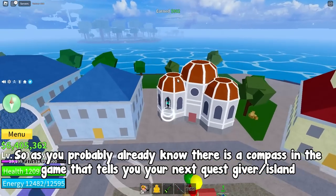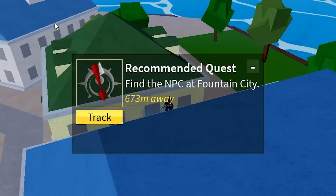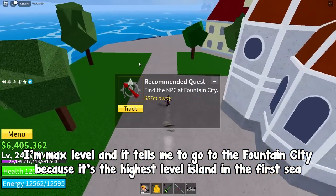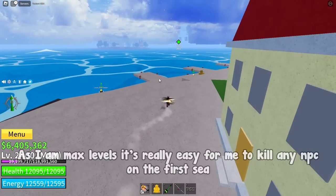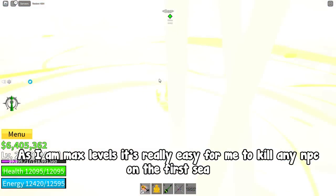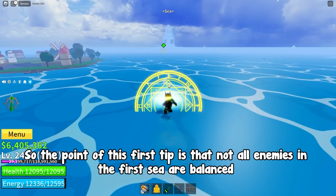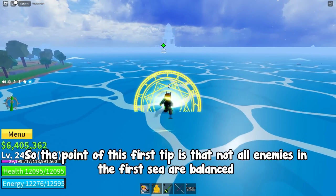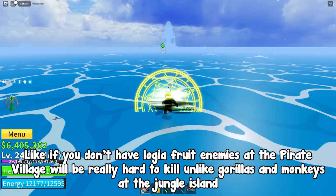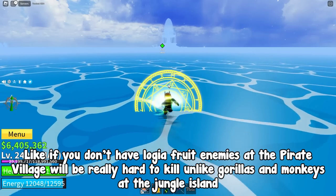As you probably already know, there is a compass in the game that tells you your next quest giver or island. I'm max level and it tells me to go to the fountain city because it's the highest level island in the first sea. As I am max level it's really easy for me to kill any NPC on the first sea, but for a beginner it would not be like that. So the point of this first tip is that not all enemies in the first sea are balanced.